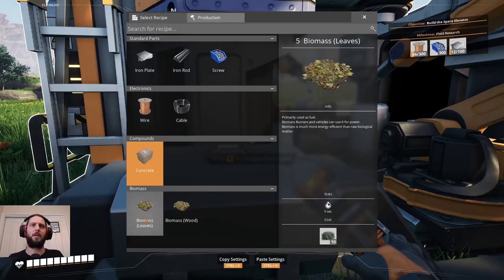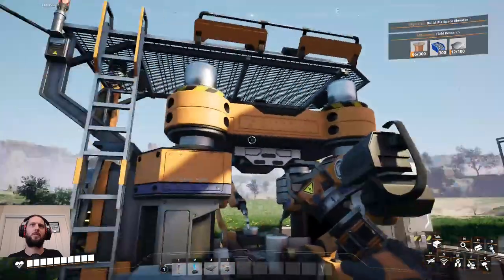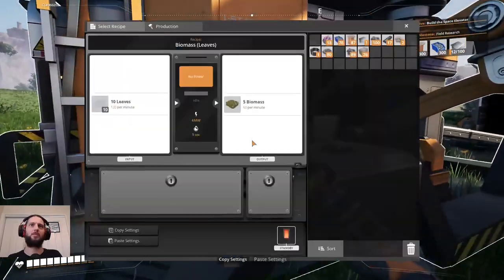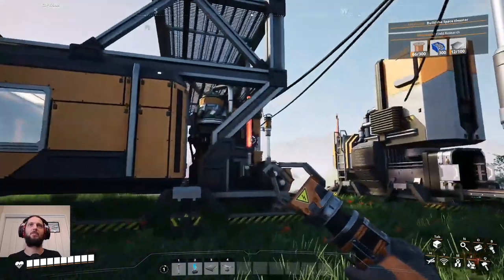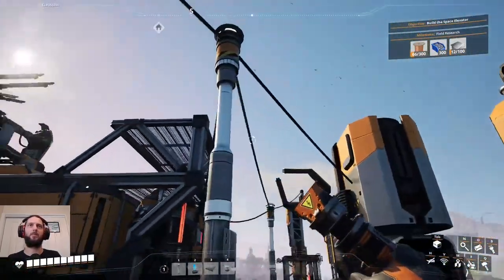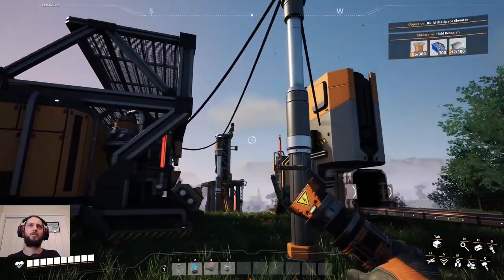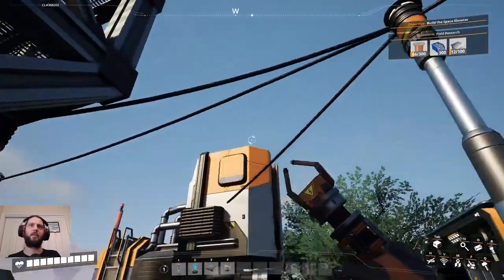Now I become all about making biomass. But first I need to be able to power you, which means I need to feed some in there. So we chose leaves, so we want to feed leaves into this and we could put wood into that.